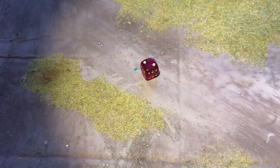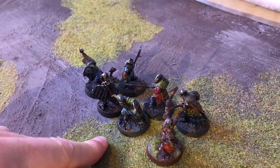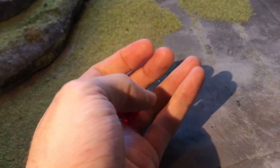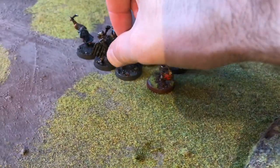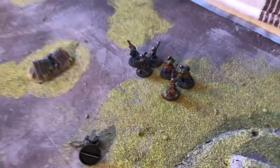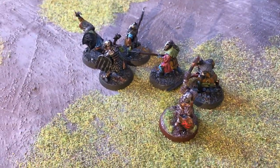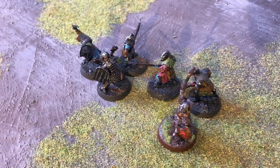We roll a two on the scatter, so within six inches of this guy, someone gets struck. As the orc player I choose a model to take the hit. He gets smacked — and for this trebuchet it's a Strength 10 hit, which means he's just smashed into the ground outright. He's dead. But now we've got splash damage, which is the most exciting bit. Everyone within two inches of the impact point takes a Strength 5 hit each.